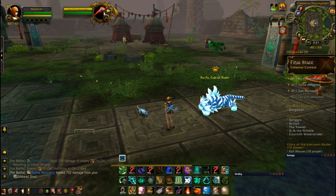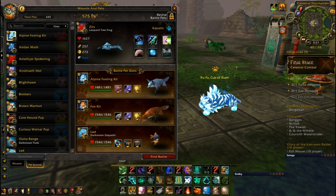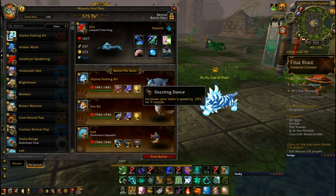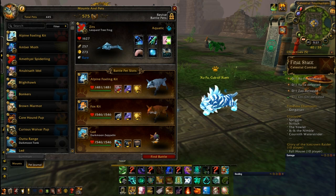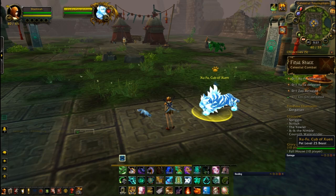We are at Zifuu Kabuzoon, and this battle is a major RNG nightmare for me, so hopefully this guide will reduce the nightmares for everybody. I'm going to start out with Alpine Foxling Kit with Bite, Howl, and Dazzling Dance; Fox Kit with Flurry, Howl, and Dazzling Dance — any foxes will work, they all have about the same abilities. Then Darkmoon Zeppelin with Missile, Bombing Run, and Decoy.